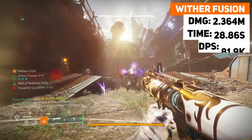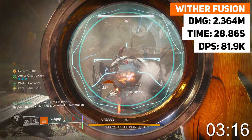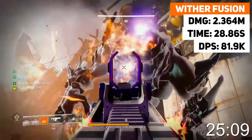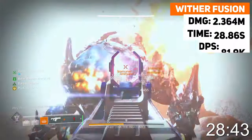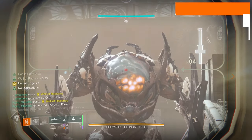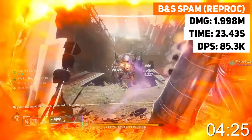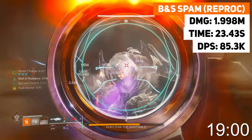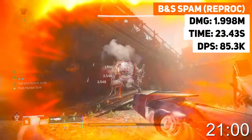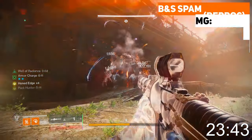With Witherhorde and a fusion, we did 2.364 million damage in a longer period of time — 28.64 seconds — which is very similar at 81.9 thousand DPS. General bait and switch spamming with an Izzy GL combo to proc bait and switch, and to also re-proc the perk halfway through, gave 1.998 million damage in 23.43 seconds, which was 85.3 thousand damage per second.